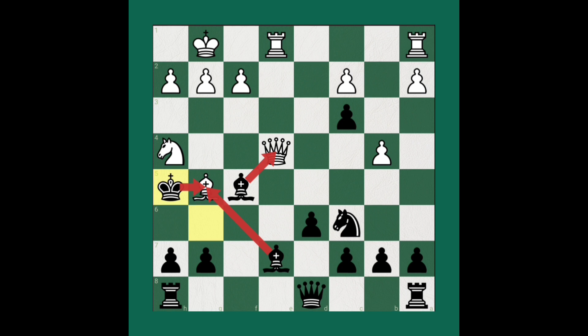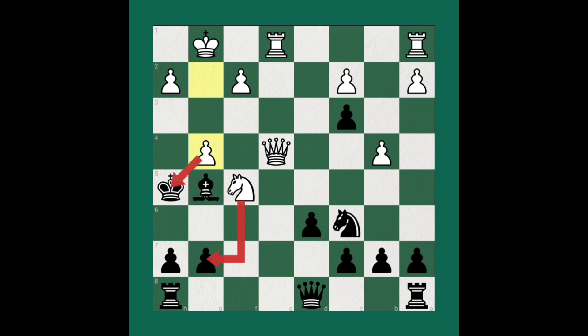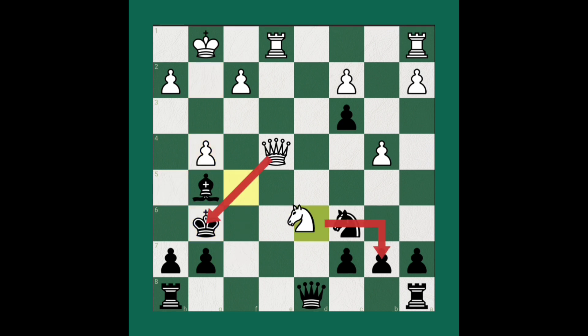Knight takes the bishop — White is totally controlling Black's escaping squares. Then Bishop takes bishop. The brilliant move follows: pawn to g4 check. King goes to g6, then White creates a discovered check — Knight takes d6 discovered check. The king can only go to f6, and then Queen to e6 is the stunning checkmate.